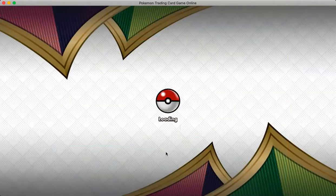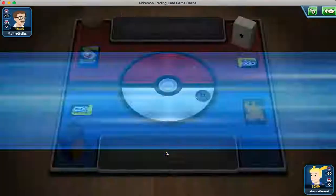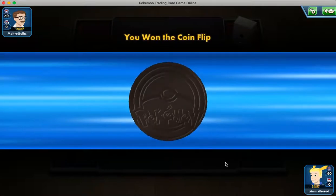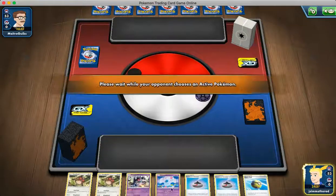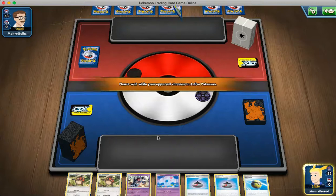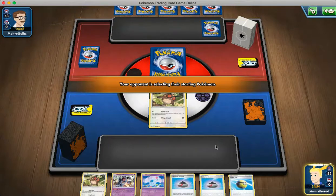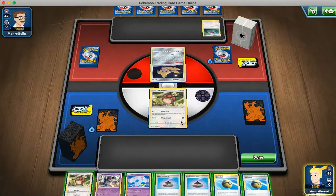This deck obviously has the best time against VMAX decks and Stage 2 decks maybe. I think this is a colorless deck box — I don't know what they might be playing. Okay, so we win the flip, we are going to go first. The hand is pretty good; we got a Quick Ball. We can get off our Intrepid Sword, maybe get a Rare Candy. It looks like a Porygon deck — this is a pretty good matchup. We can keep putting their Porygon-Z back into the deck.